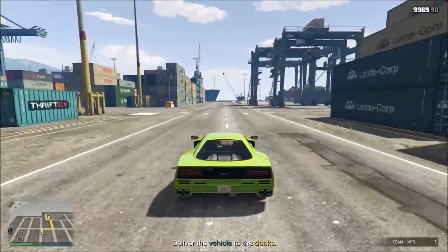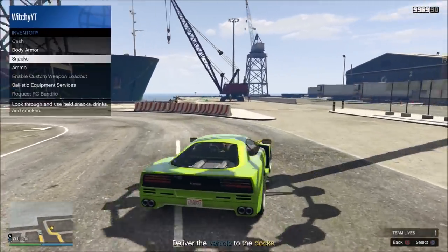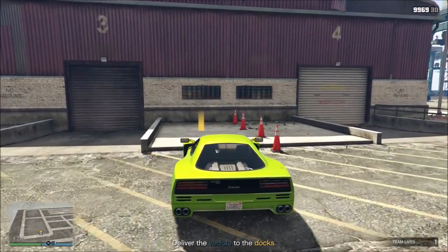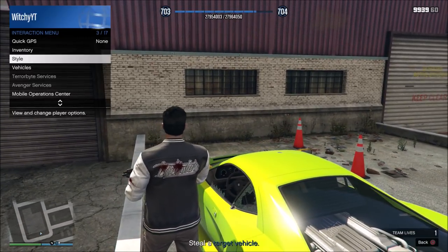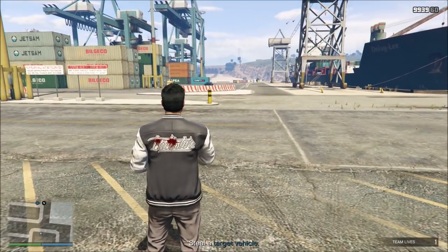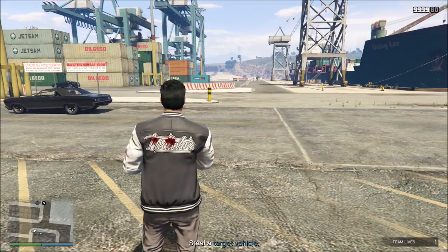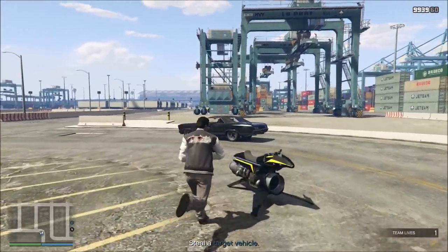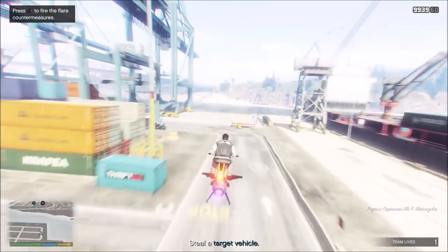We got one of these vehicles delivered — that wasn't too bad. Not too good, but not horrible. Could have been worse. We got this spot right here — let's call in the Oppressor and do it again. That's much easier doing it that way. Let's get on the Stingy Bee — that's what I call this thing now that I repainted it yellow and black. It's called the Stingy Bee.